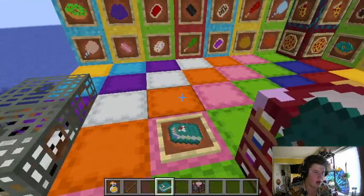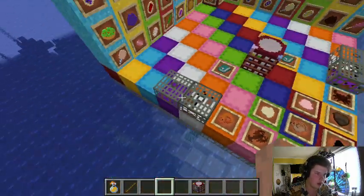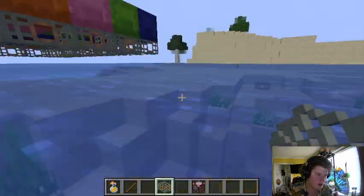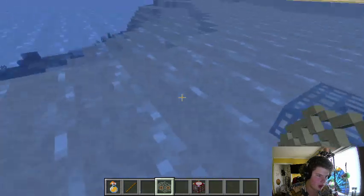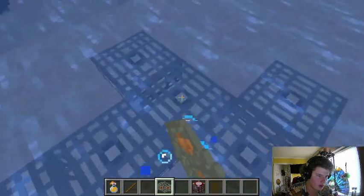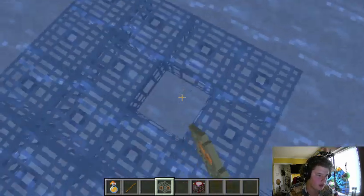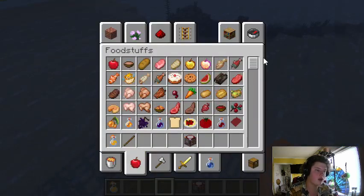The final thing I want to show today is the crab trap, which is probably the most in-depth thing. You have to be underwater to use it, and it has a couple of things you can get from it. Let's place a bunch of these on the bottom.